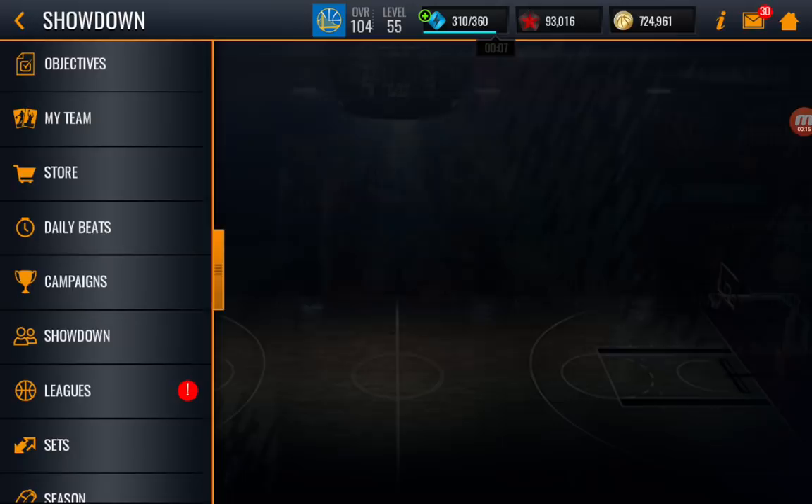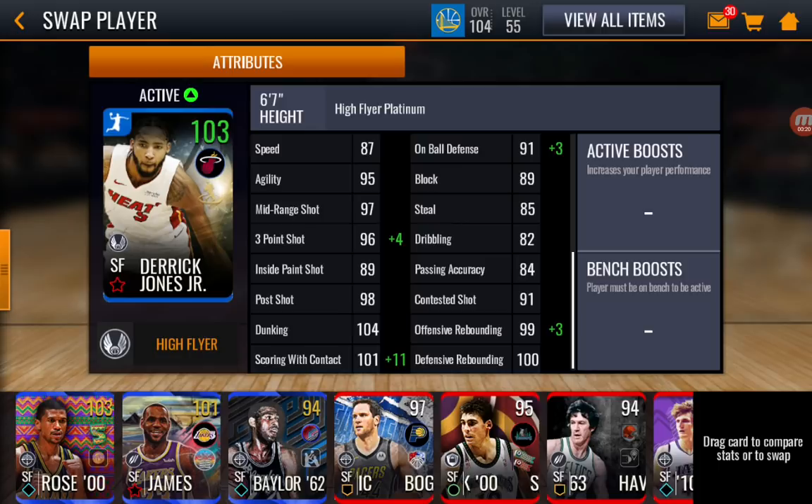While we're searching for a match, I'm going to show off his stats. Derrick Jones Jr. has — well, let's just look at 3-pointer, he's got a 103 3-pointer, pretty good. 102 offensive rebounding, 112 scoring with contact. And let's look at that dunking — 104 dunking, he's going to be slamming on everybody. And he's got good defense, good speed, good agility, pretty much everything.